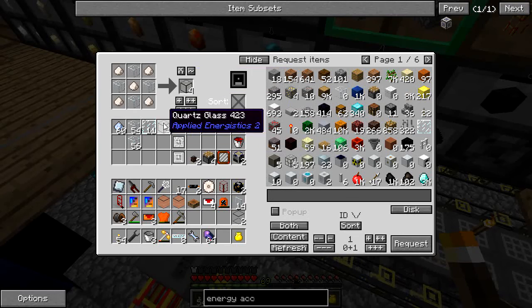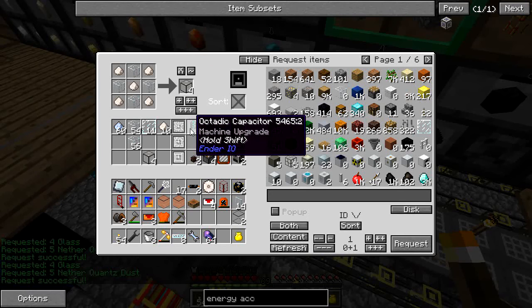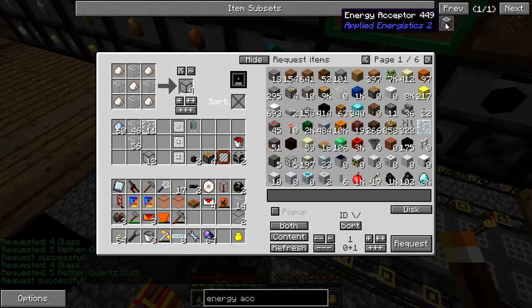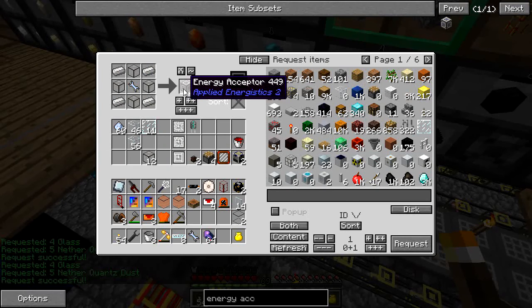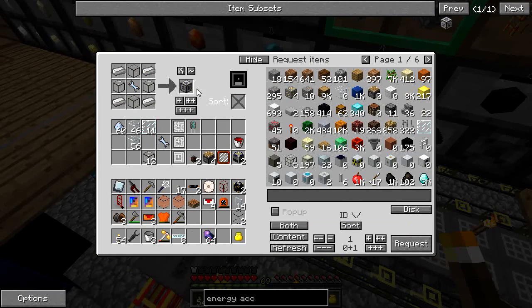Let's make a couple pieces of quartz glass. I'll put this in the inventory and get our four iron in here. Done — energy acceptor.